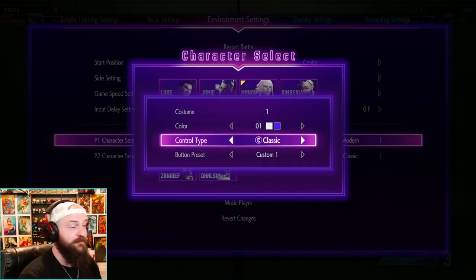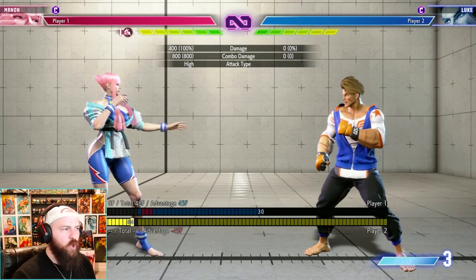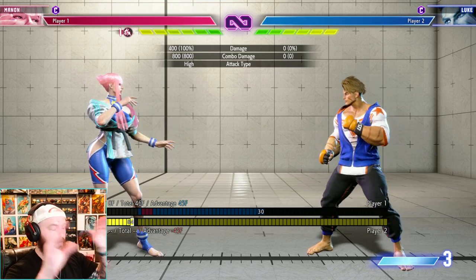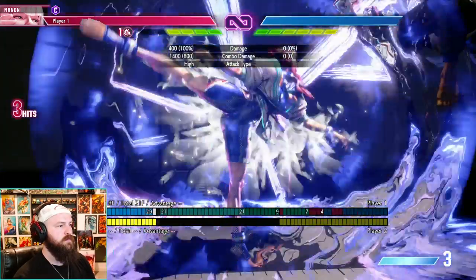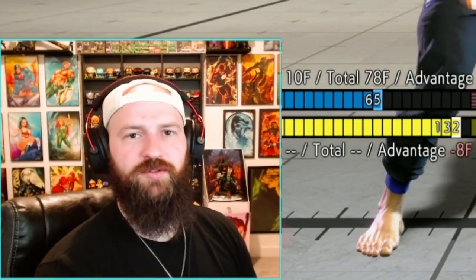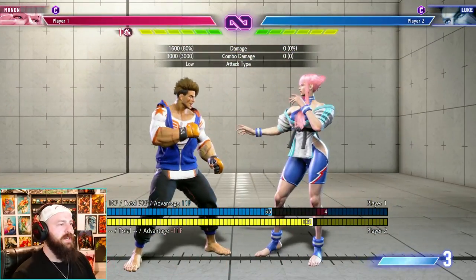To further reinforce the point, let's go back to classic Marisa and do the same exact combo — medium kick, enhance the kick into the super. Even in classic, using those manual inputs, we're still getting 3000 damage. On classic controls: kick, forward kick, then super — not a hard combo — and we get 3000 damage.